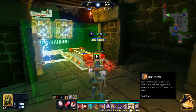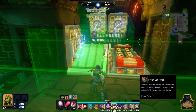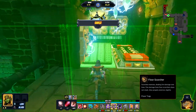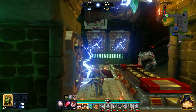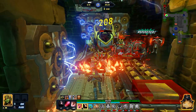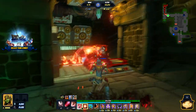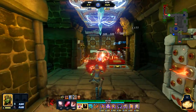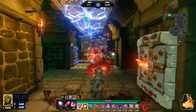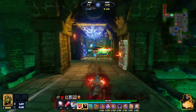They summoned a boss minion — whatever. Let's go, boss. No problems. It looks like the wall charge is actually doing a really good job at keeping everything under control.